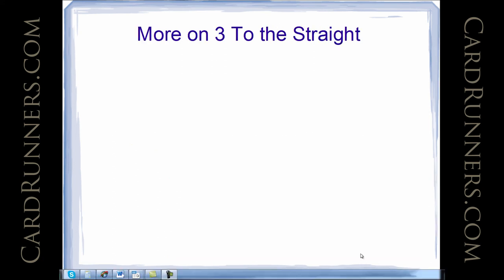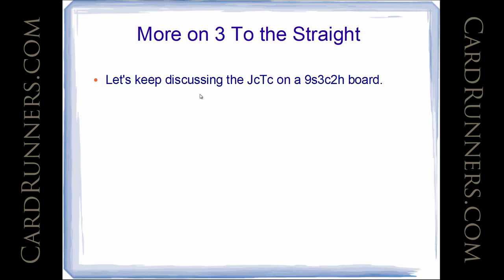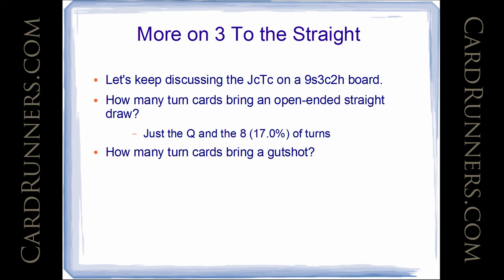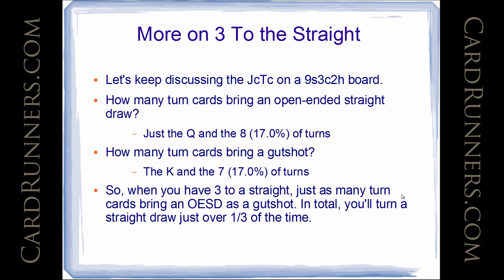We'll power through this slide since it should be pretty straightforward. On the Jack of Clubs, 10 of Clubs on a 9 of Spades, 3 of Clubs, 2 of Hearts board: how many turn cards bring an open-ended straight draw? Just the Queen and the 8, which is 17% of turns. And how many turn cards bring a gutshot? Just the King and the 7, which is also 17% of turns. So when you have 3 to a straight, just as many turn cards bring an open-ended straight draw as a gutshot, and in total you'll turn a straight draw just over one-third of the time — counting both gutshots and open-ended straight draws.